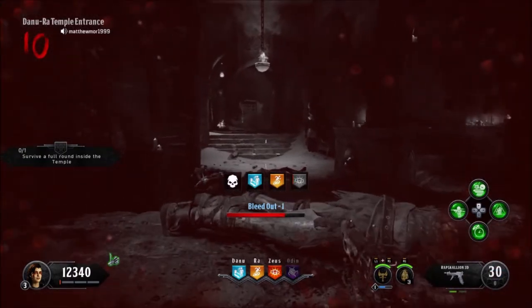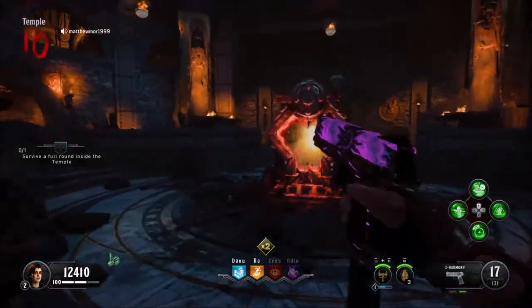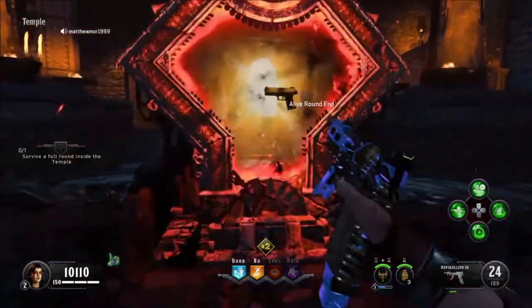That was pretty fair. I've come too far and lost too much to die in this hell door. Double points — money, whatever the hell you are — I'm investing in firepower.